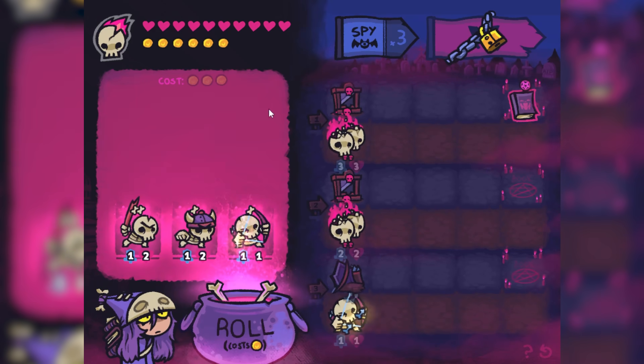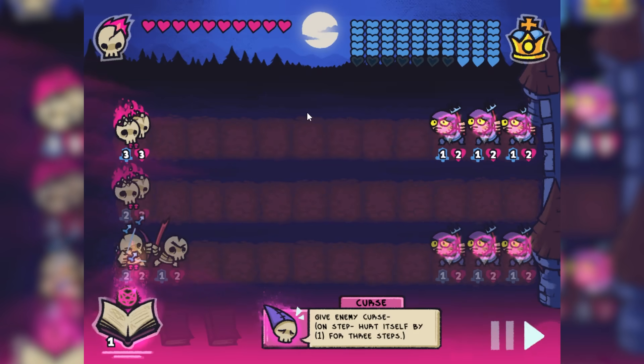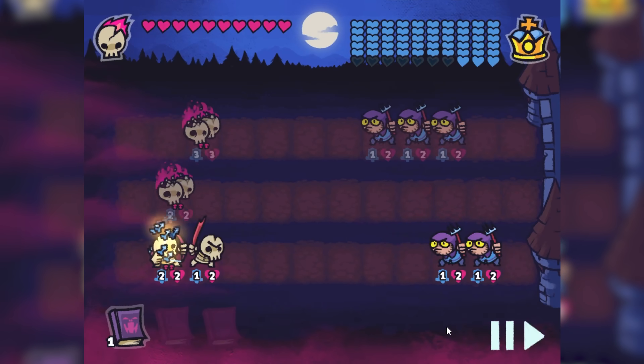Milk buffs anyone? Buff my skeleton guy and re-roll my units, because those suck. I can level up my bowman — so now the first two steps he takes, he attacks an enemy for two damage. That's enough to kill most things. Onto the fight — my middle path is completely cleared. I'll wait to see who my bowman shoots, and he just cleared out one enemy for me.